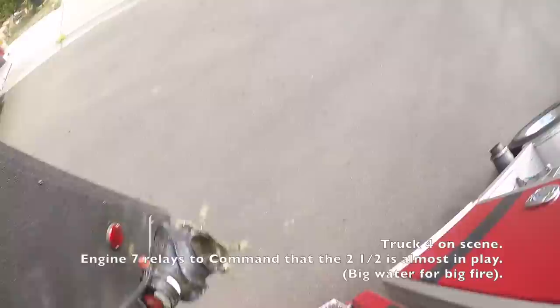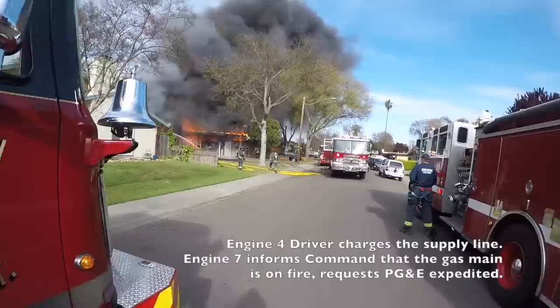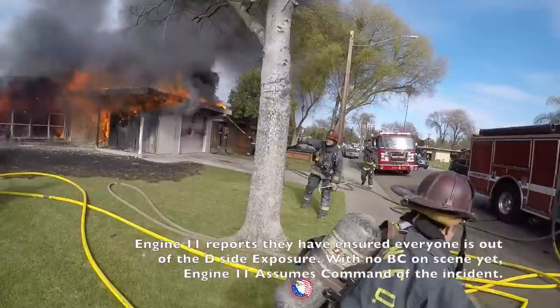Control 4 is on scene. Command, Engine 7 — we've got Engine 4 pulling two and a half right now. Water's coming. Control 2, Engine 7. Engine 7, go ahead. We're going to need to exit. I think he's got a bowling ball gas line. 10-4. Control 2, Engine 11, a closure for the east and clear.